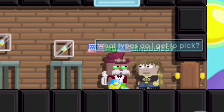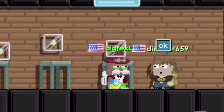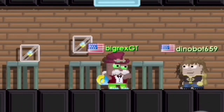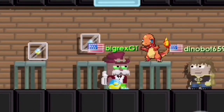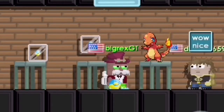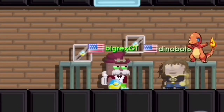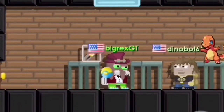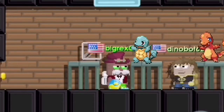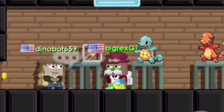What types do I get to pick? Well, I'll show you. Okay. This one is the fire type Charmander. Wow. Nice. And this is the water type Squirtle. Wow.